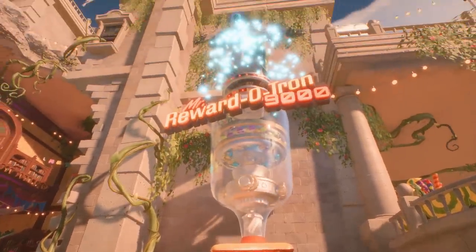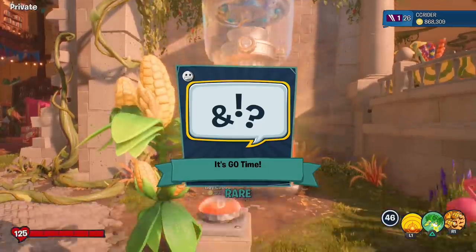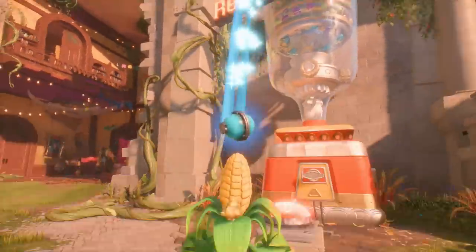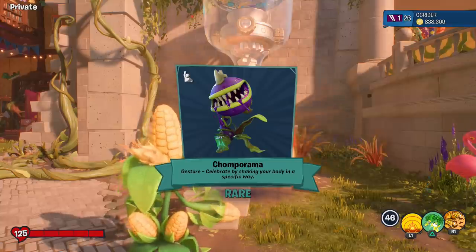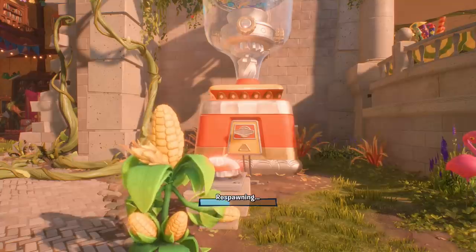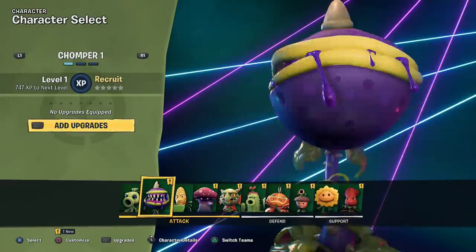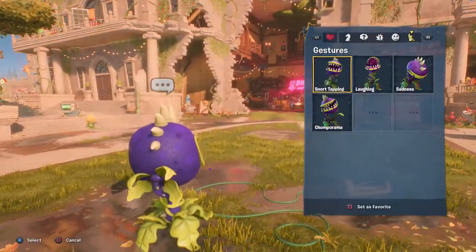Oh it's Go Time — a rare emote, that's pretty cool. We're still at 868,000 coins, so we've got quite a few left. Another rare: Chomper Rama gesture — 'celebrate by shaking it all.' I'll check these out as I go so I don't forget which ones I got. Chomper is over this way — let me select him and check out the brand new taunt.